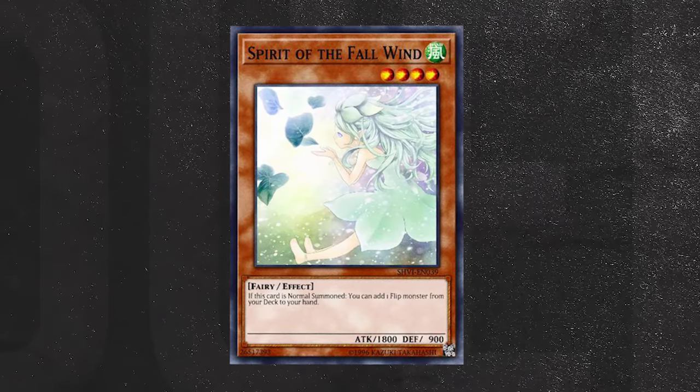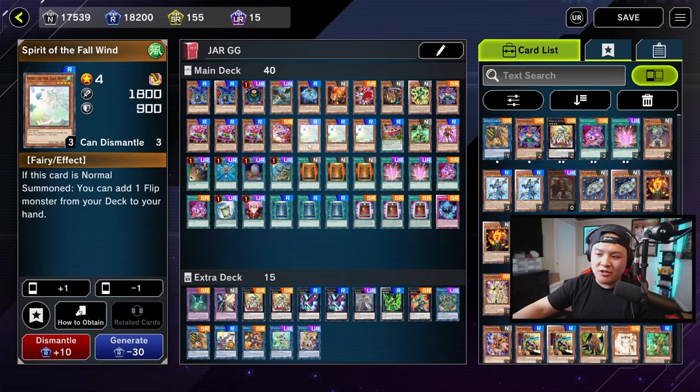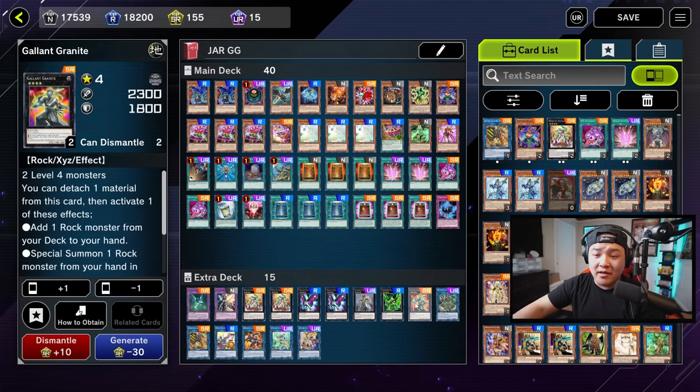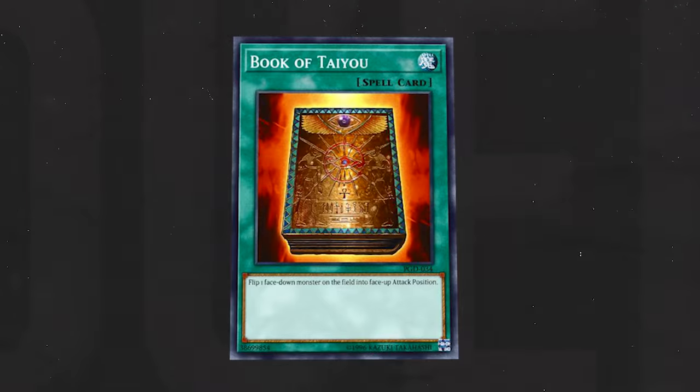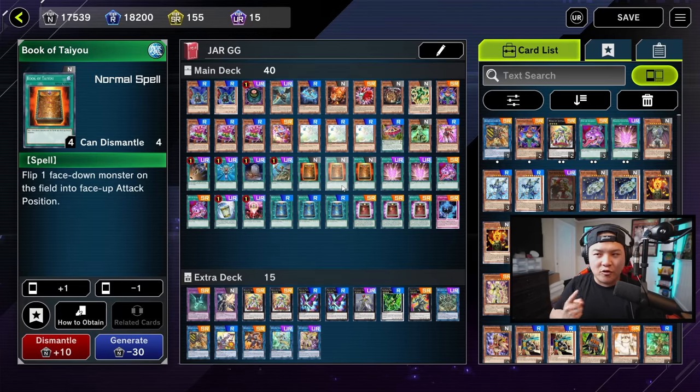Triple Spirit of the Fall Wind — this card searches Morphing Jar directly from your deck to your hand. So her and an extender gets you access to Morphing Jar. Once you do that, you can use Granite Granite's ability. Not only does it search Morphing Jar, but if you already have Morphing Jar in your hand, you can use Granite Granite to specimen Morphing Jar in face-down defense. That way you can use cards like Book of Taiyu to flip Morphing Jar face-up to trigger off your win condition. Because usually after you flip your first Morphing Jar's ability, you're more likely just already going to win the duel.